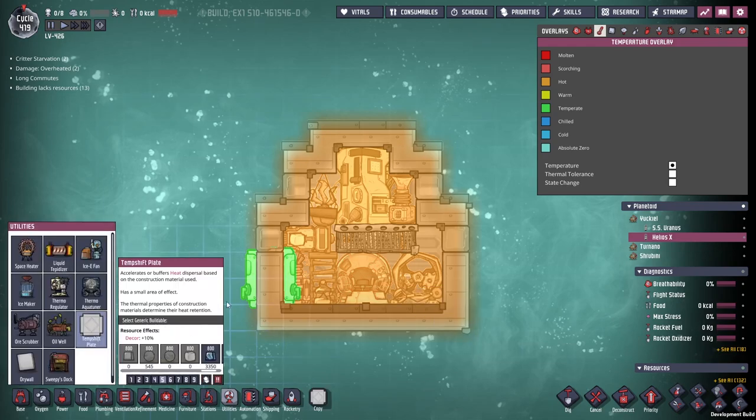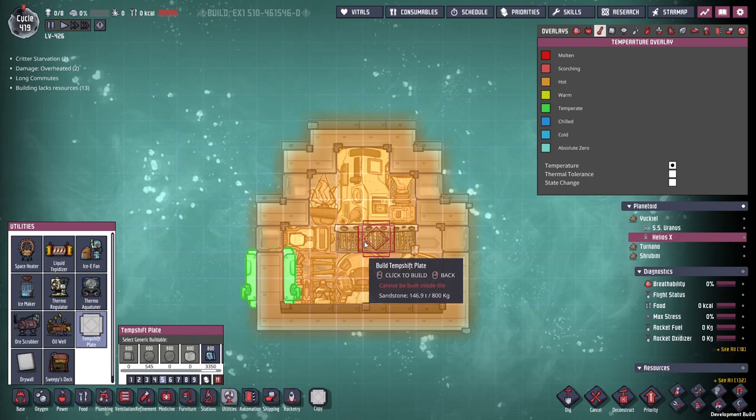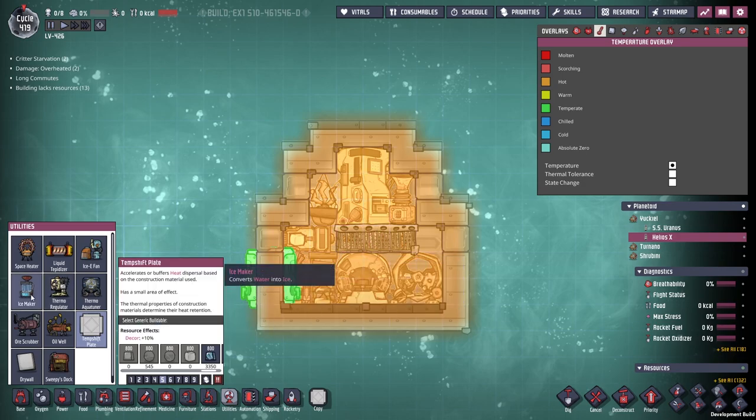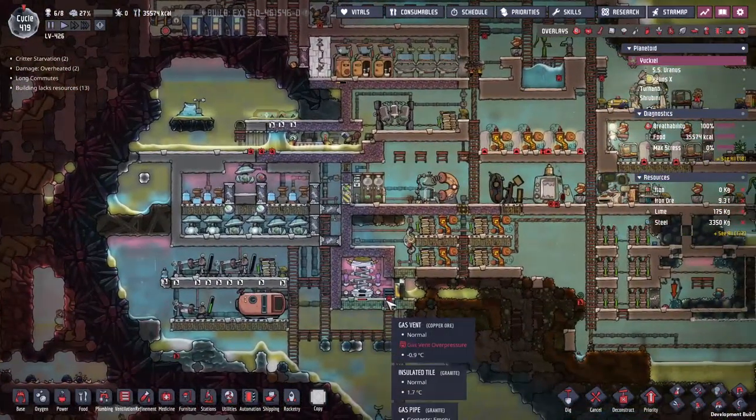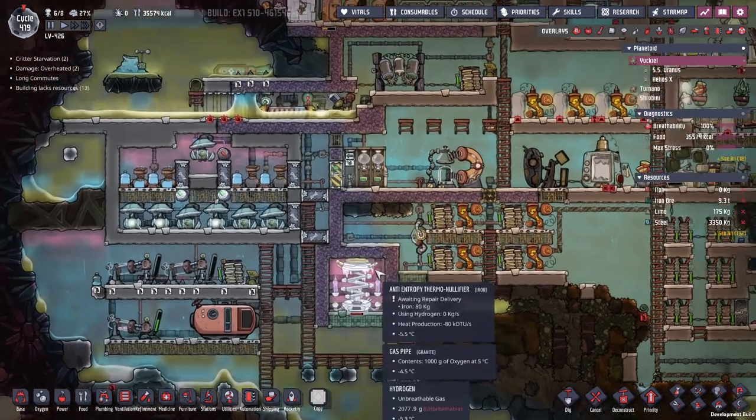We unfortunately do not have enough ice to make temperature shift plates, but we do have an ice maker. I've never used it before. I think this is not the way to cool your rockets - if you want my advice, rip it down and start again. But we're going to try something crazy.